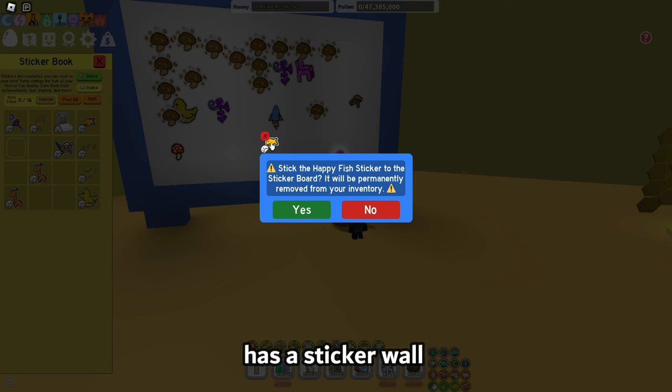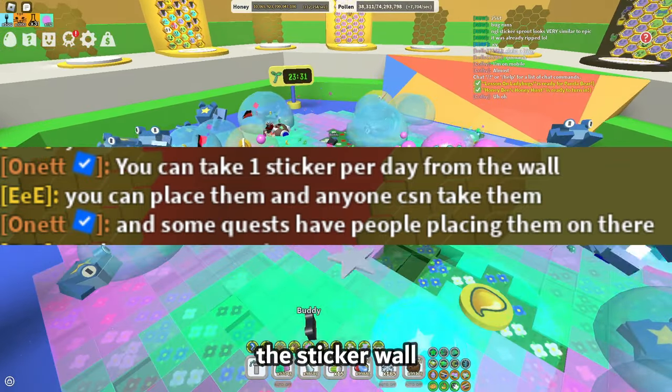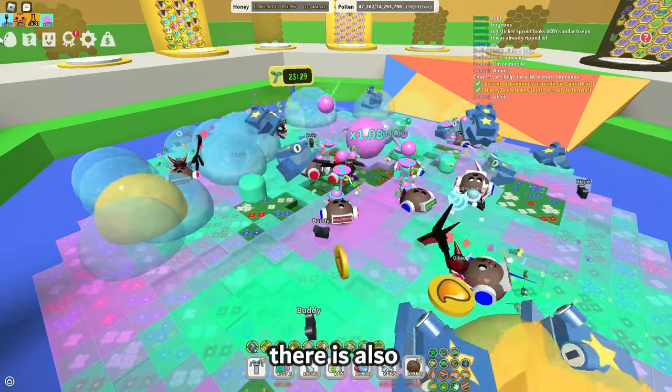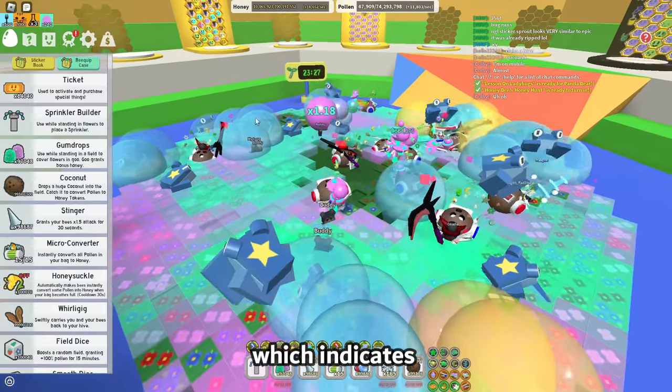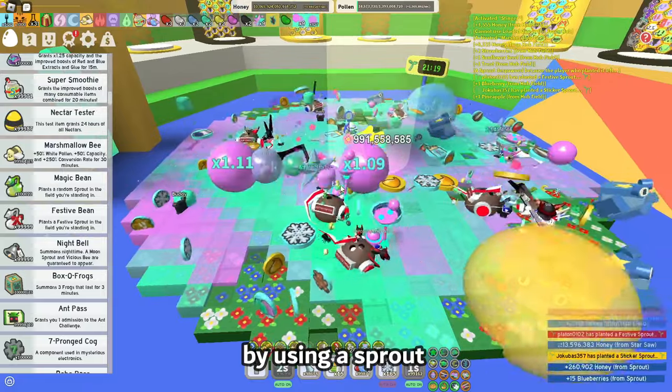The trading hub has a sticker wall where players can stick and steal stickers. Onet stated that there will be quests which will require the sticker wall. There is the new hub field in the middle. There is also a sticker sprout timer which indicates when a sticker sprout will spawn.